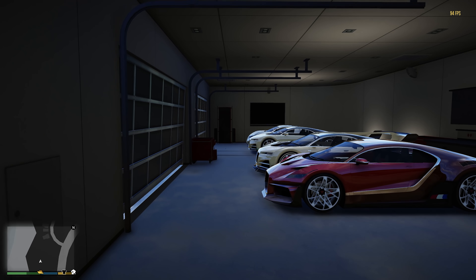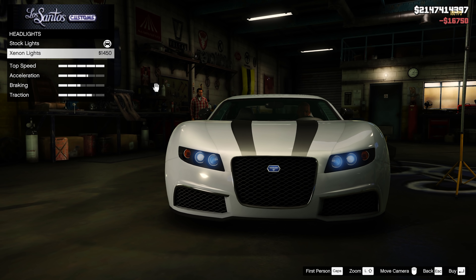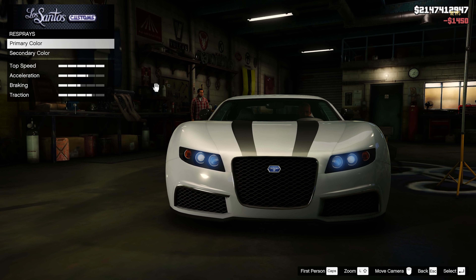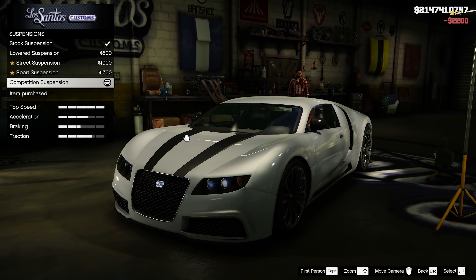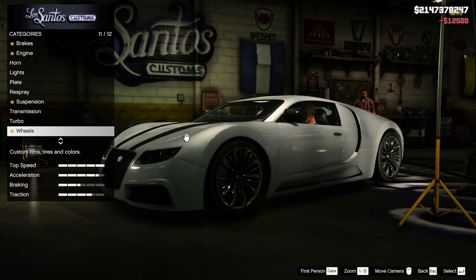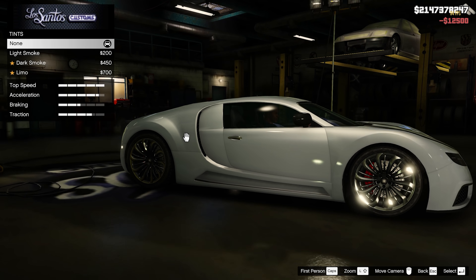Today we're building a Bugatti garage in GTA 5. We actually have six Bugattis that we're going to be upgrading. We're going to be starting off with the Adder, moving on over to the Niro, then on over to the Niro Custom, then over to the Thrax, then to the Z-Type — one of my personal favorites — and finally a Bugatti Belide. The reason I'm including the Belide is because I'm still confused why we don't have this car in GTA 5 yet. This is an awesome Bugatti and I'm really hoping to see it soon.